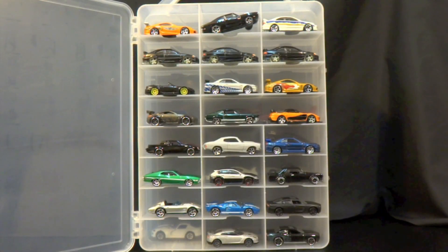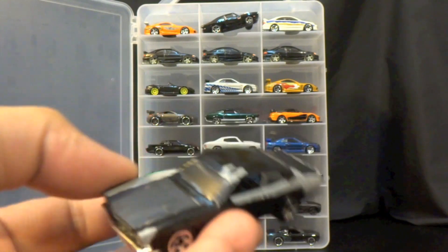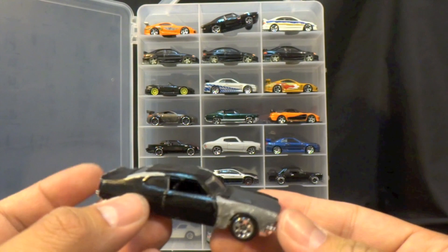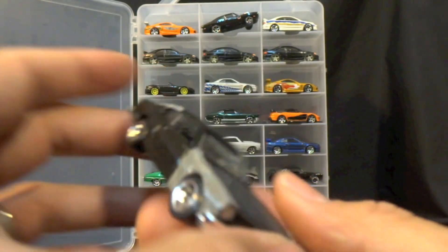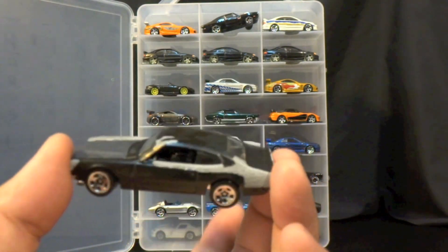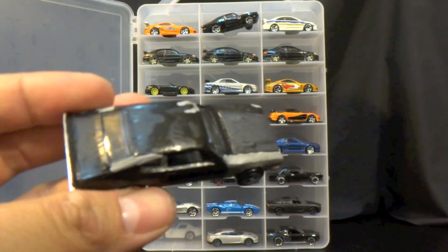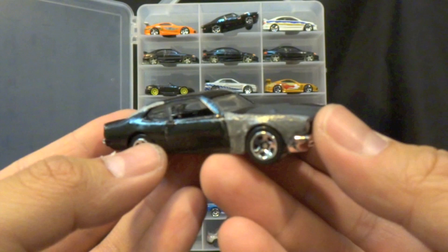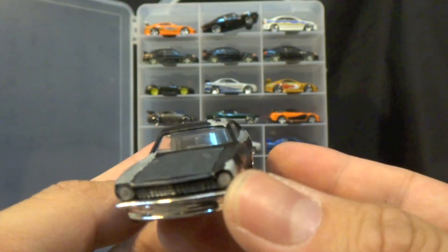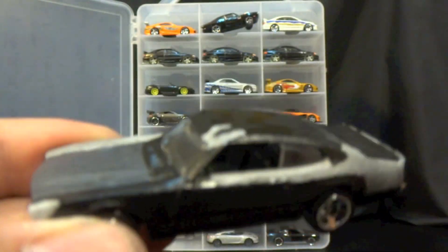I brought out the Fast and Furious cars again. I just finished another custom — I customized the Ford Maverick Grabber by Hot Wheels to look like Han's car from Fast Five. It's supposed to look like a piece of junk. I heard there are a lot of Ford Mavericks in Brazil, and that's why they used this in the movie — that's why Han drives it around Rio.